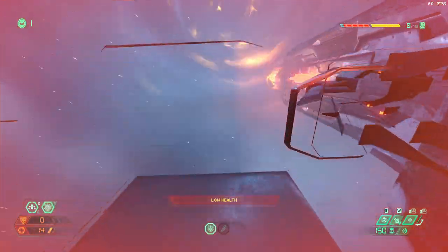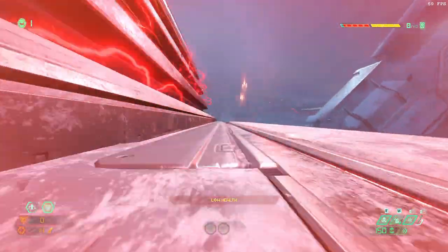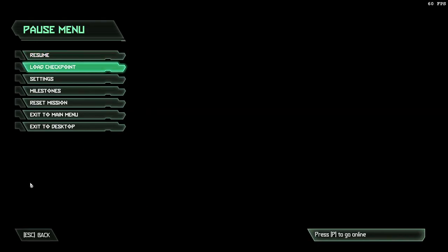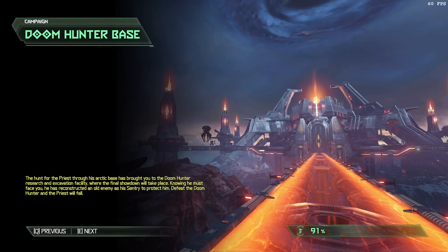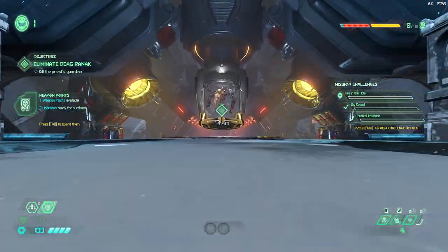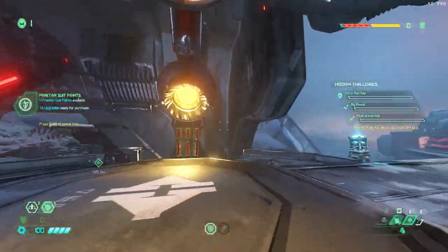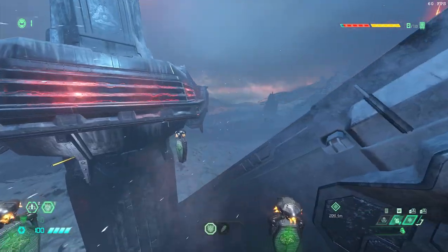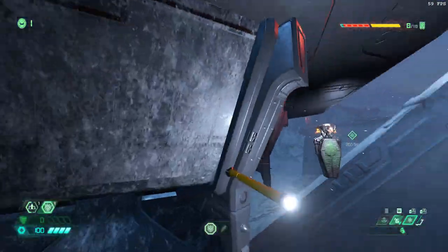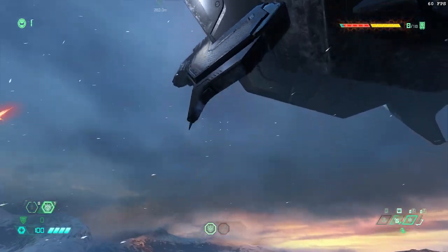It doesn't actually enable me to do anything I shouldn't be able to do — just rat mode. This won't go away if I load a checkpoint, even if I restart the game. I don't know how it started. I don't think I can get rid of it — probably have to reset the mission. My arms appear when I grab a bar but they don't exist otherwise.